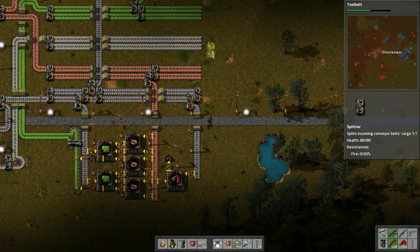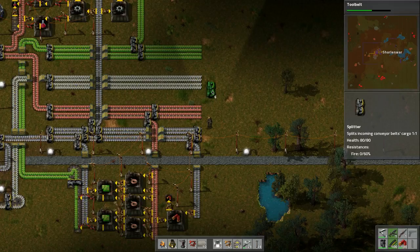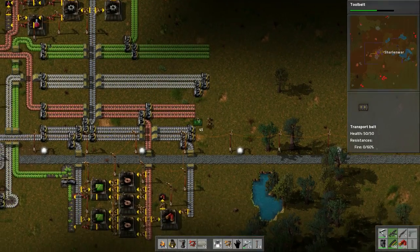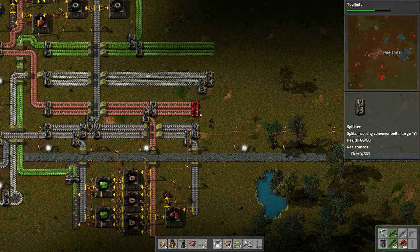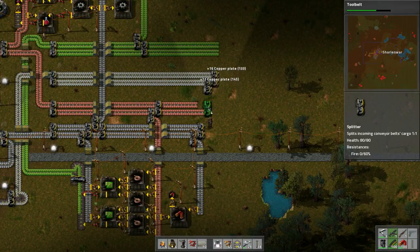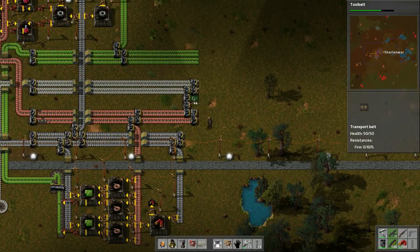Let's combine these on one belt. We need copper, so we need to split this for sure - that's a no-brainer. Let's put this here like so. Then we need to split the copper. Maybe we could do it like this. Let's see how that looks - okay so now these two...